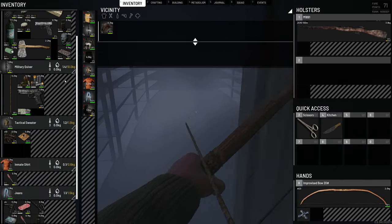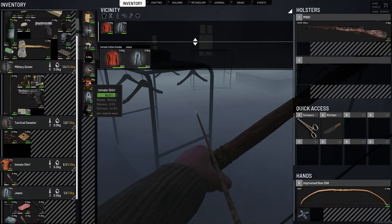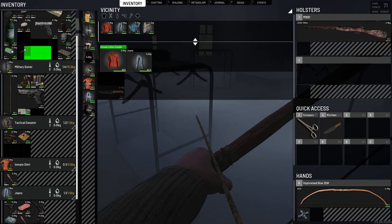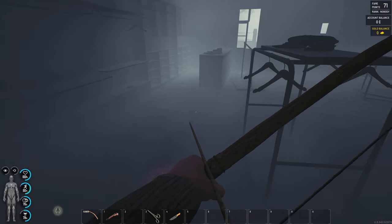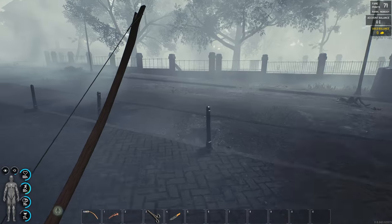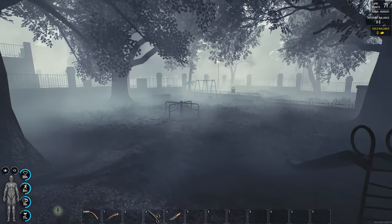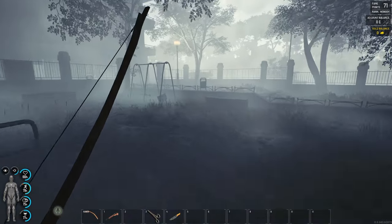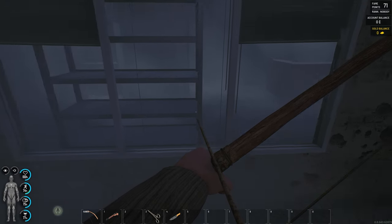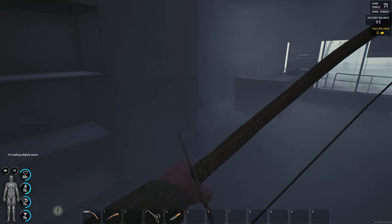Let's keep looking for better options — maybe a jacket or something. There's a hat but not much in this clothing store at the moment. We can always craft an axe so I'm not going to let that be the deciding factor. Always nice to look for clothing, then you just go right to get back to the main road. You jump over the playground and sometimes find drinks in there.